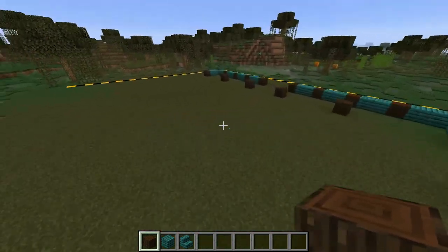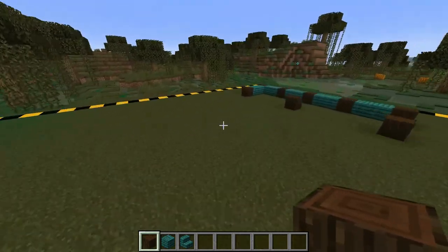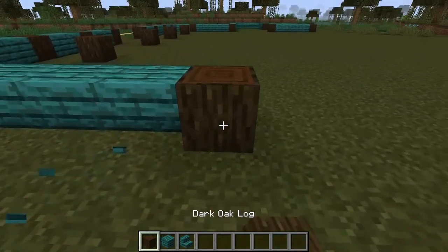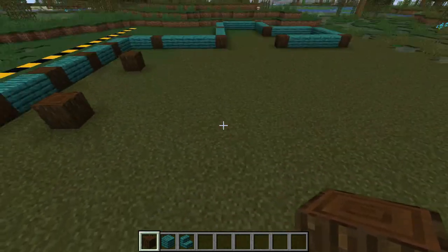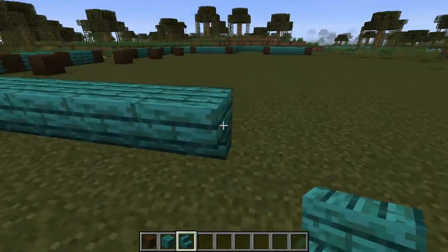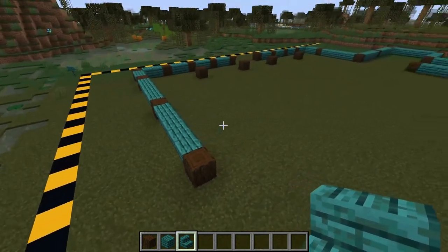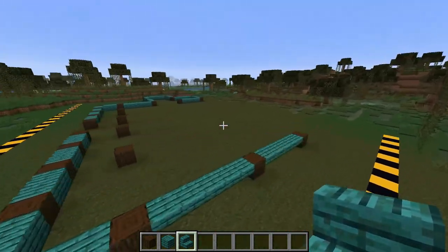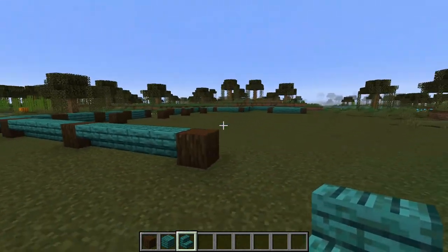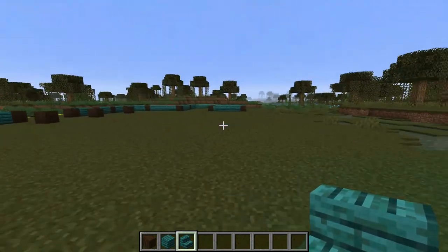From over here we're gonna start working on this side. We're gonna get our warped stairs and place 1, 2, 3, 4, 5 of them upside-down — these two logs should be matching up in the same distance. From there we want to go 5 more: 1, 2, 3, 4, 5, place another dark oak log, and then 5 more once again. I'm going to check my other world real quick — after a few minutes of inspection I figured out we are definitely on the right track.